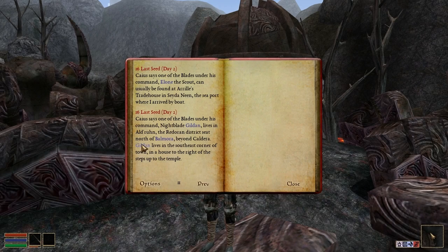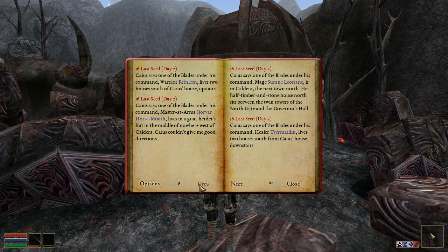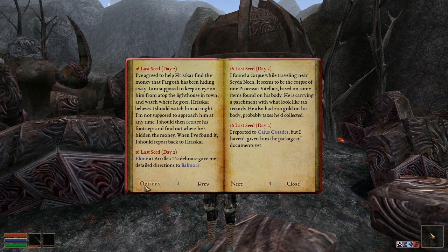Journal entries now have the correct titles and are marked with a timestamp. Also, the questline and topic indices have been added.